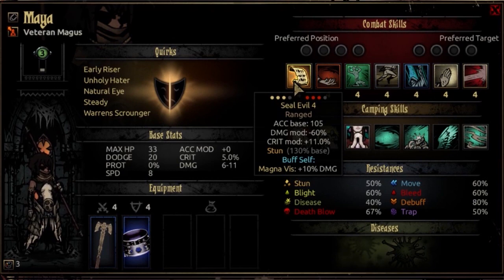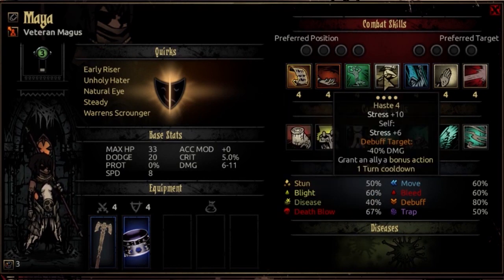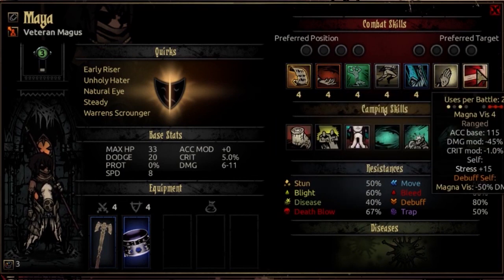Our first combat skill is Seal Evil. It is usable from rank 2, 3, or 4, and can target rank 1, 2, or 3 opponents. It's a ranged attack with an accuracy base of 105, a damage modifier of negative 60%, and a crit mod of 11% at this level — a stereotypical stun move doing less than half damage. You'll notice most of her skills have a tag buffing Magnavis; in this case by 10% damage.